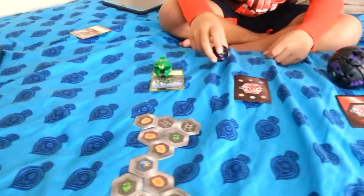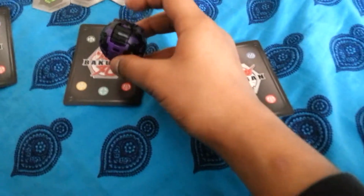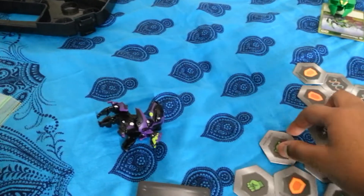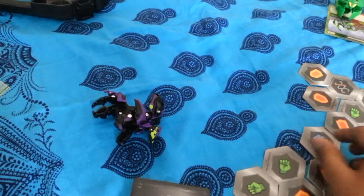Now let's brawl again. This time I'm gonna use a Kaleon Ultra. Let's go — now you can see the arrow, kind of. 3, 2, 1, Bakugan brawl! I got it — 600. That's a pretty good one. Even if he got a big one, he would probably lose, cause 600 is a lot. So it's time for leaving my Bakugan open.